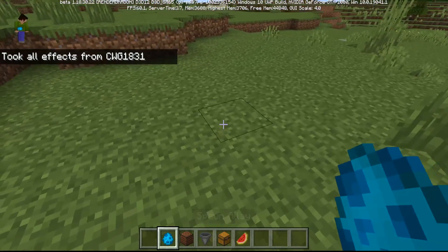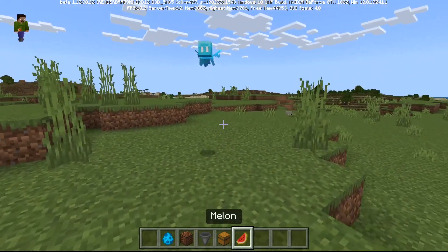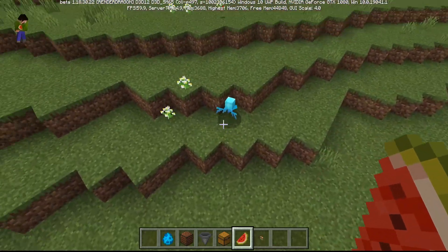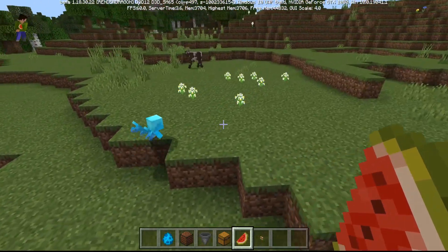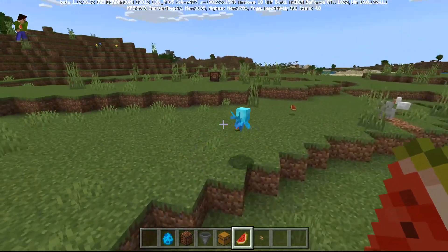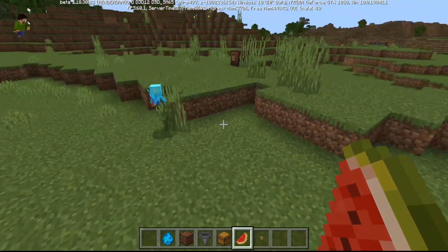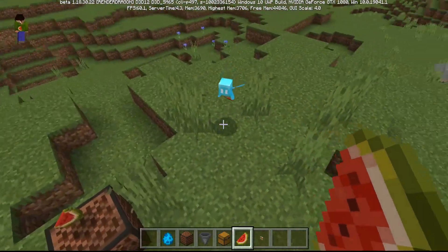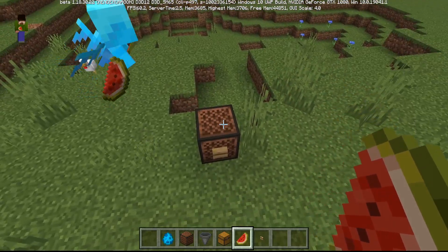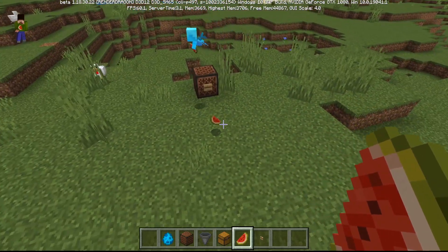Let's see how to interact with the Allay — first let's spawn one in. If you throw it an item it will pick it up. You can see the Allay picked up a piece of watermelon. Now the Allay is going to go around and pick up the watermelons and throw them in a random spot, but you can see the Allay attempts to put the watermelon onto the note block. It's a bit finicky at the moment but it's trying.